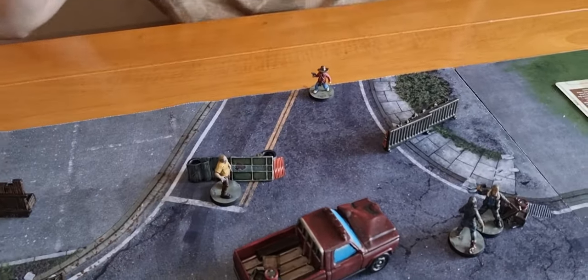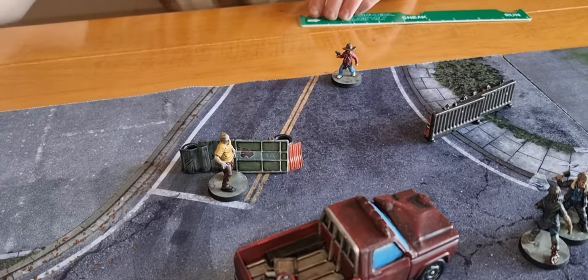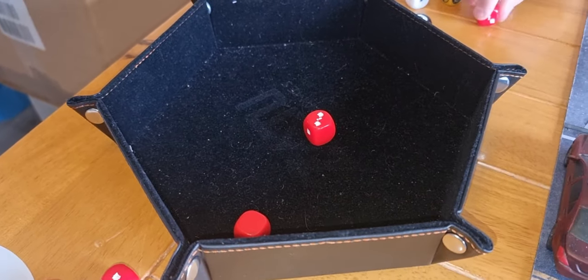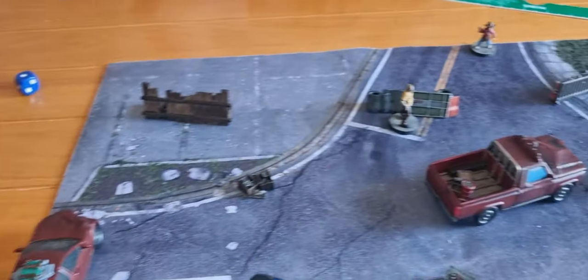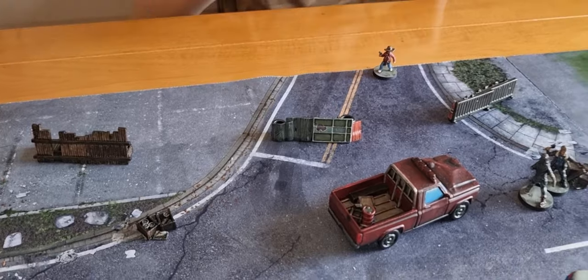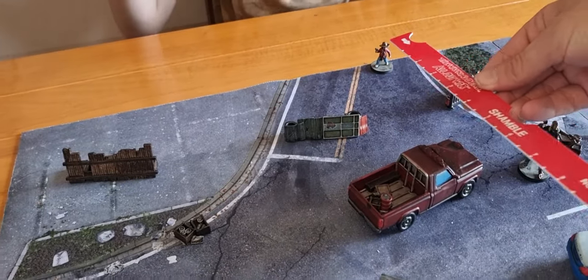Now it's Carl to activate. Carl is going to shoot this walker — two dice, and he gets a headshot. The walker is behind the barrier so it gets an extra red dice in defence — two red dice total. That's another walker dead. Carl then runs to the very corner in contact with that car, but rolls an ammo test and runs out of ammo — put a bullet through the walker's eyes but that was his last one.